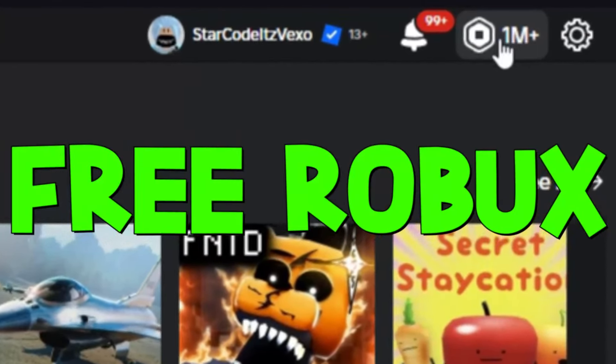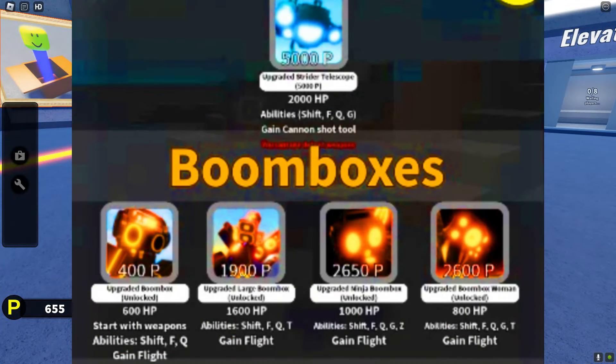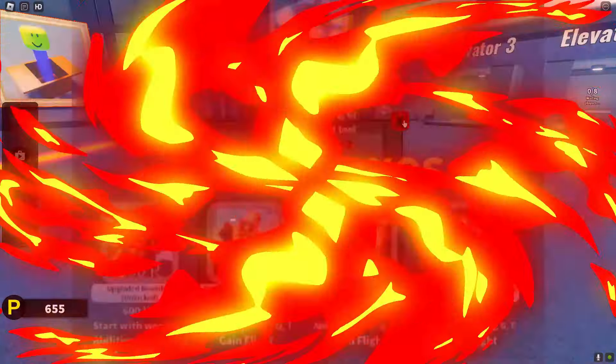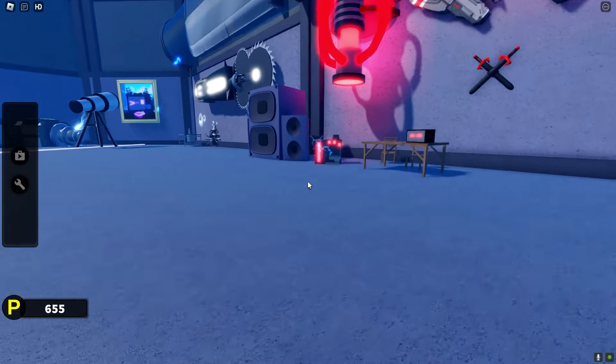We are in Superbox Siege — this is everything that's new. We've got new character icons, revamped author, added tier 2 characters, bug fixes, new lobby, new badge, and revamped some timer characters. This is everything that's new in the update, as you guys can see.